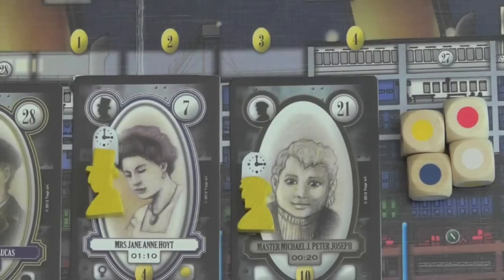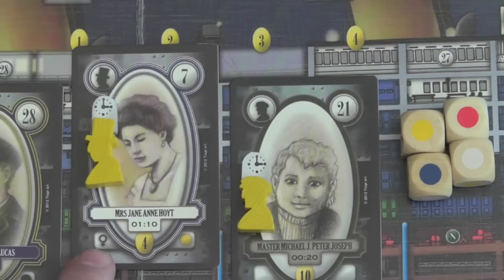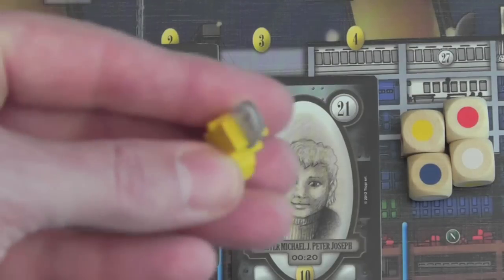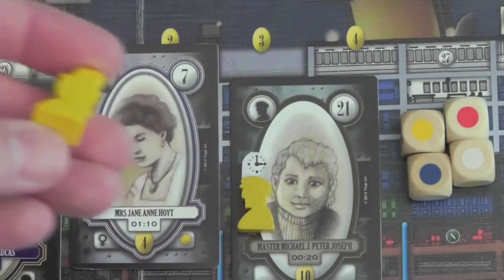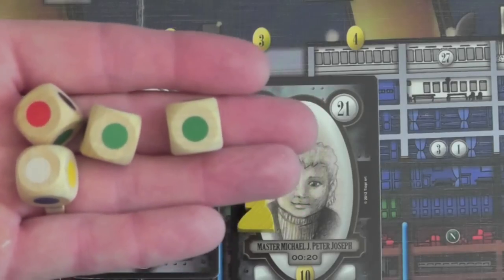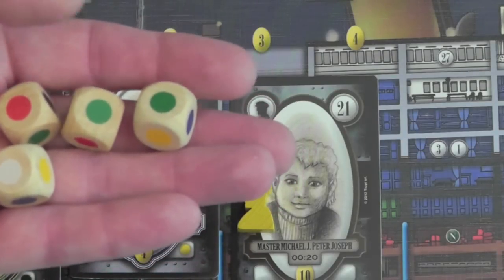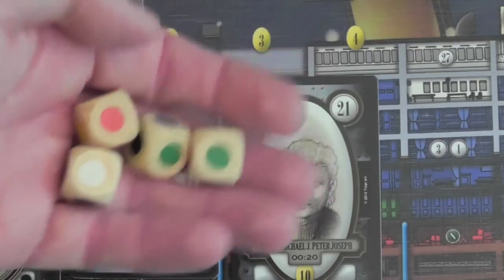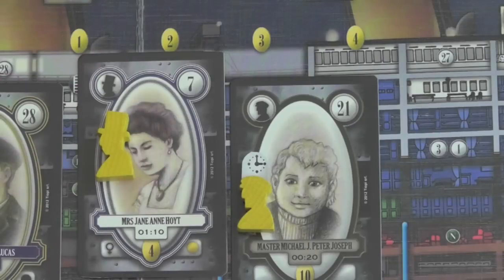Our first class passenger is Mrs. Jane Ann Hoyt, worth four victory points if you get her off the ship. She becomes alert at 01:10. Once alert, the time symbol comes out of her hat and you can move her more efficiently. When moving passengers, you roll dice and move them to corresponding colored compartments on the ship — black, green, blue, red, yellow for ladders, and white as a wild. When not alert, it takes two of the same color to move. When alert, just one colored die allows you to move effectively.